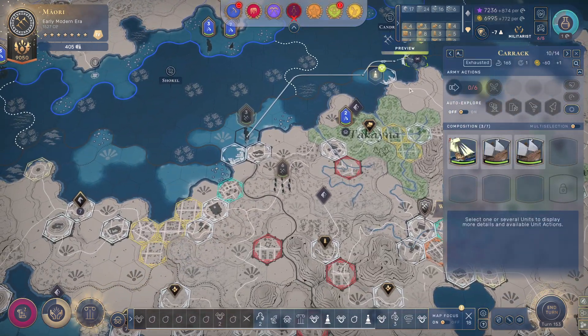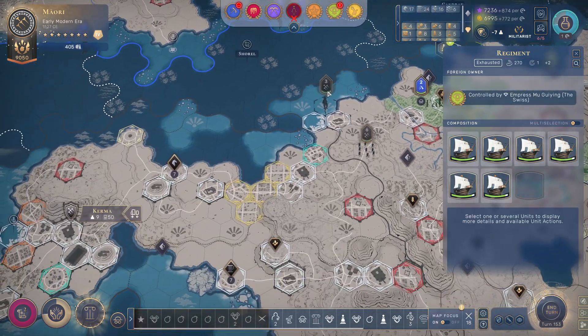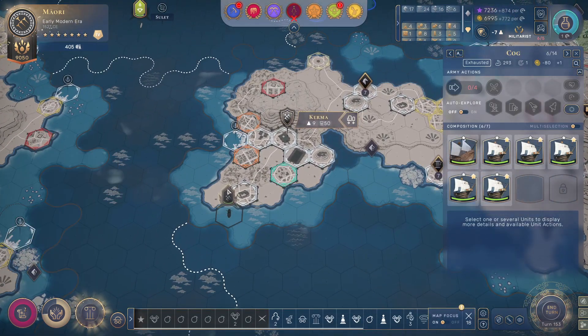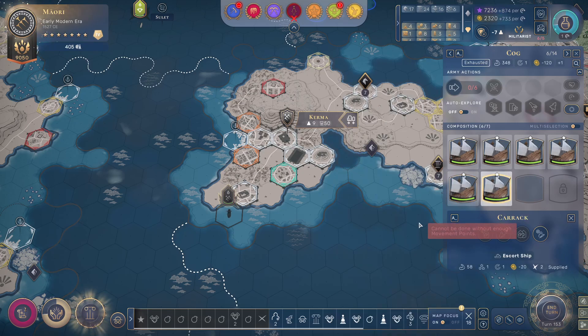Those are actual ships by the way — I need to be careful. Although they are cogs, my ships are obviously better and stronger, so that is something to consider. Let's do this — maybe that and maybe this. Actually I think I'm just going to upgrade the whole Navy.